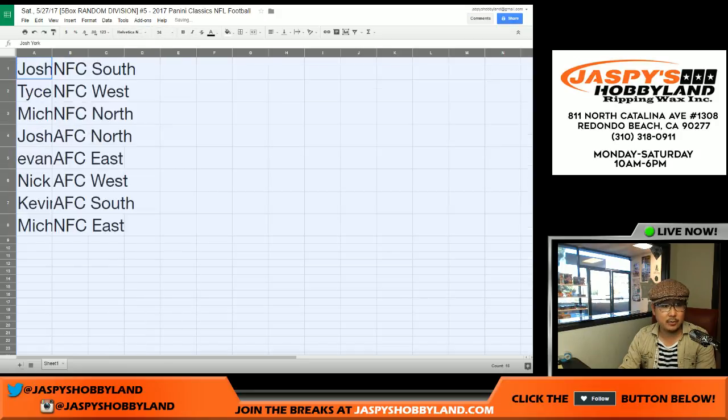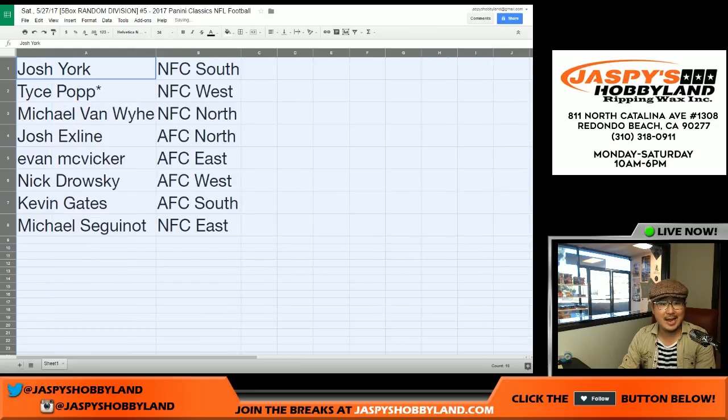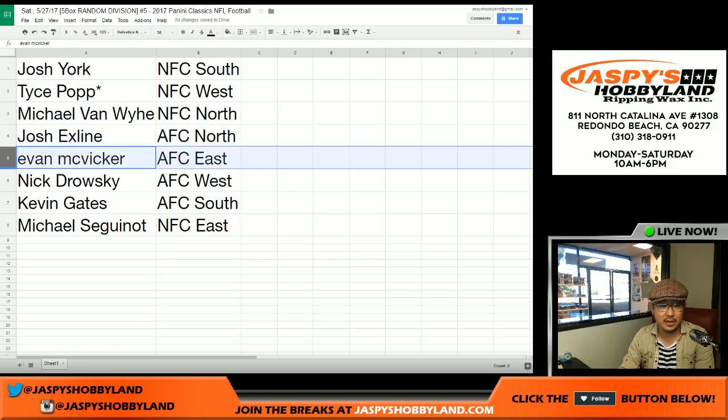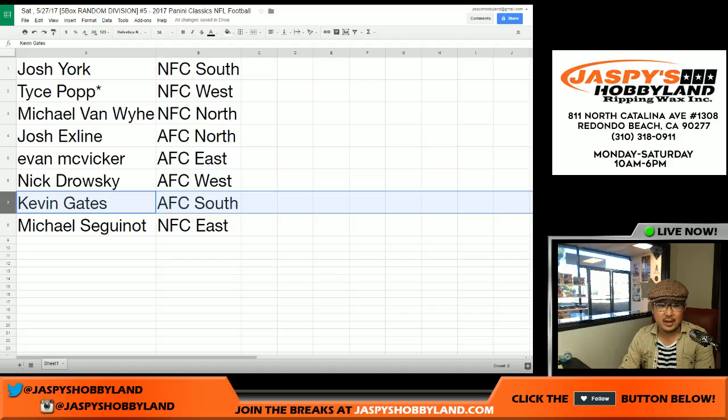Here's how it all shakes out: Josh York, NFC South. Tice, Last Spot Mojo, NFC West. Michael Van Wye, NFC North. The X-Line, AFC North. Evan, you have the AFC East. Nick Drowski, AFC West. KG, AFC South. And Ziggy with the NFC East.